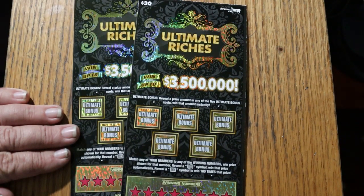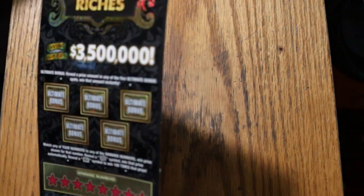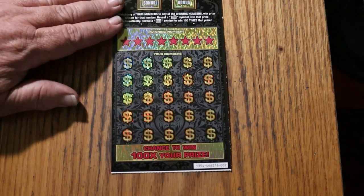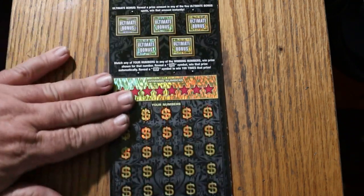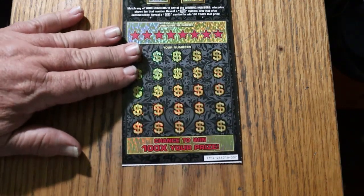I've got tickets 7 and 8 on the 30s here. Odds are 1 in 2.71. Book number is 466216. We're going to start with the 007 James Bond Special and work our way up the hill. This is a simple match-your-number game: match the winning number, find a float note, win the prize. Find the 100x symbol and win 100 times the prize. Or find a dollar amount under one of five bonuses.